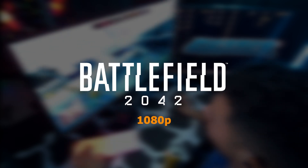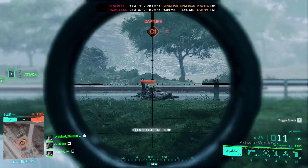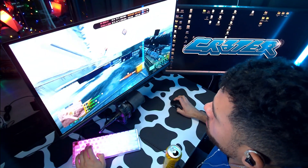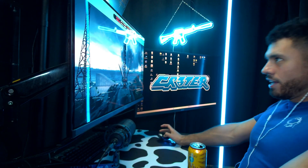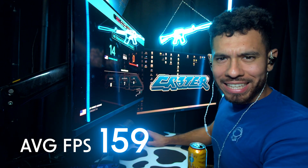Battlefield 2042, medium settings. Look at this guy just chilling there. Headshot. Headshot. They fell asleep. Victory is ours! We won! Average FPS for Battlefield 2042: 159.